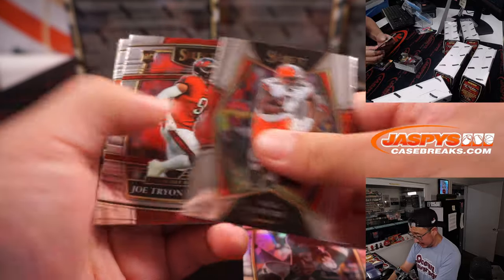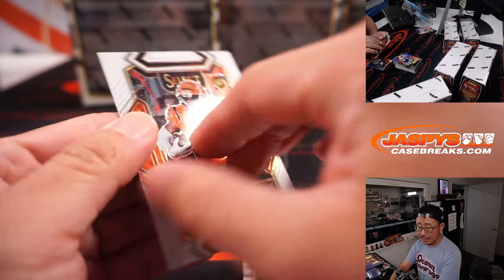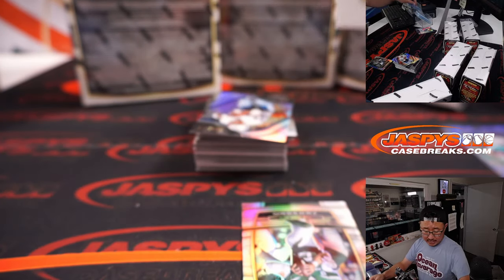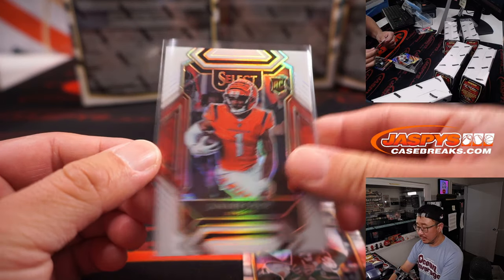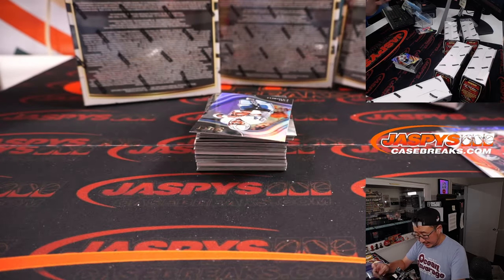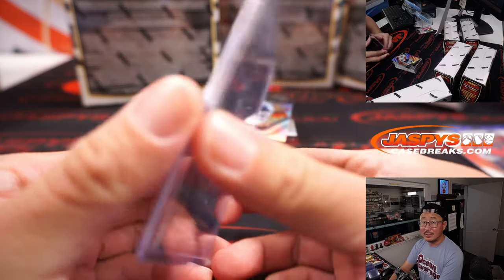Zach Wilson silver. And a Jamar Chase White Prism, 26 out of 35, for the Offensive Rookie of the Year — this will be for Randy and the Bengals. The Zach Wilson rookie silver going to Jeff and the Jets. Maybe we'll find some ink for this guy.